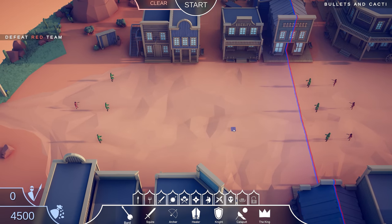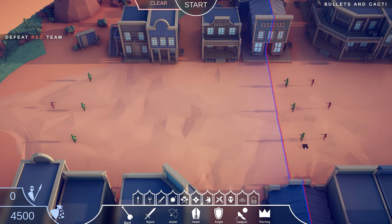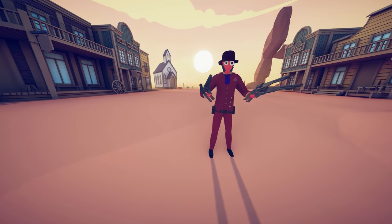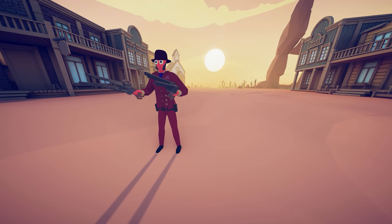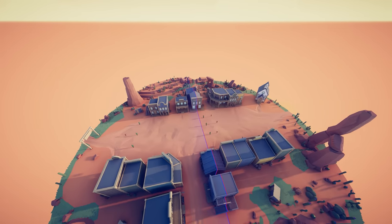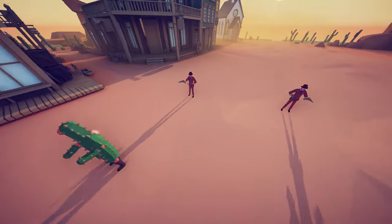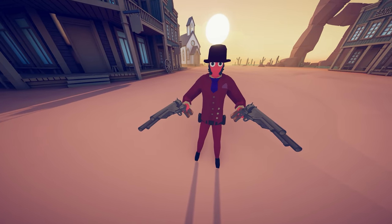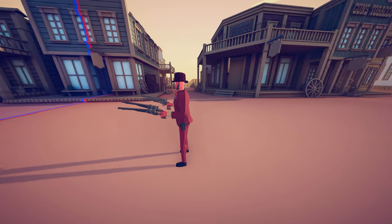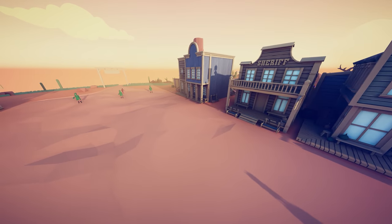We're surrounded — and this level is called 'Bullets and Cacti.' This is a new unit here — is this the quickdraw? It's the gunslinger, I think. He's got four guns! For $650 that seems really good unless it's a one-time use like the flintlock. But we're surrounded — there's only one gunslinger on this side, but we still have three cacti on both sides going to surround us.